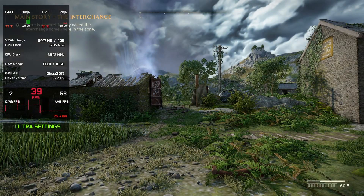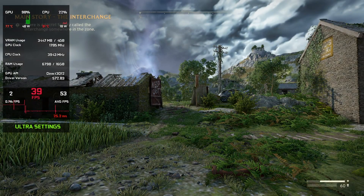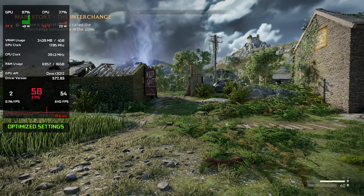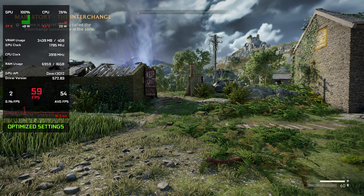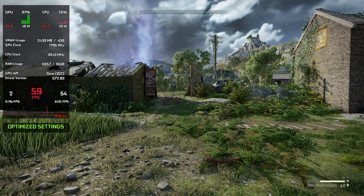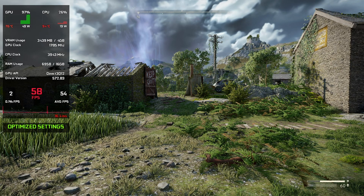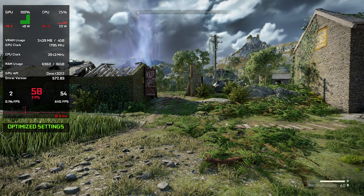Here is a quick comparison between ultra and optimized settings. Here is the game running on the highest possible graphics settings, and here is with my optimized settings. The graphics look very similar to what we were getting on ultra, but the performance is almost double — from 40 to 60 FPS.